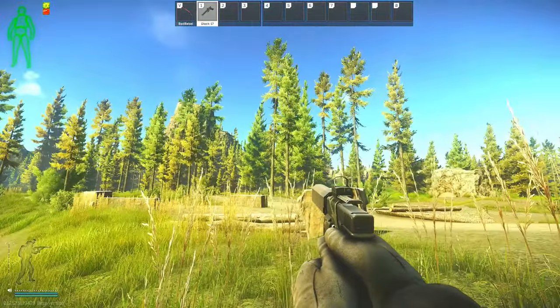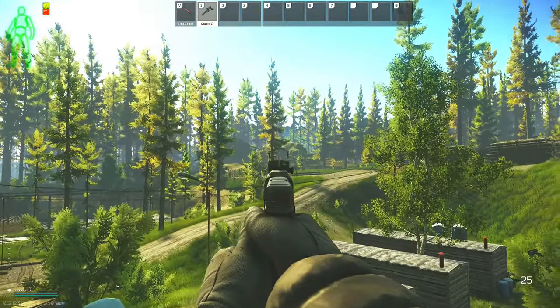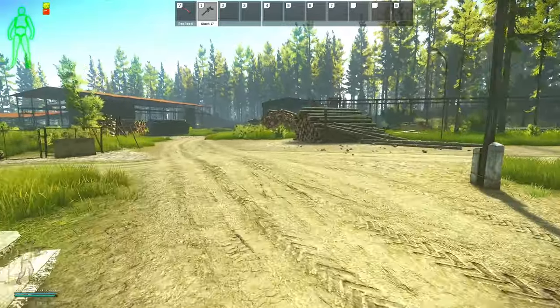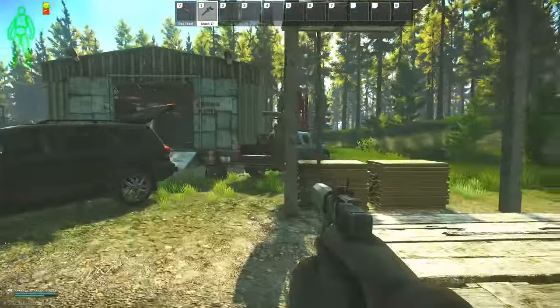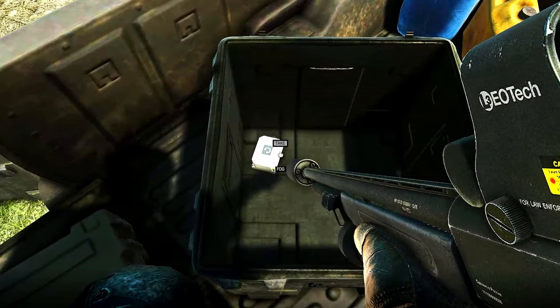I'm here on Woods right now. This is the huge mountain in the middle of the map, this is Dickhead Rock or Sniper Rock, and these are the three cabins by the sawmill. I'm heading over towards the enclosed woodshed and going to the truck just to the right of it. You have to jump into the back of the truck bed, and inside the crate there is going to be the gyroscope that you have to pick up.